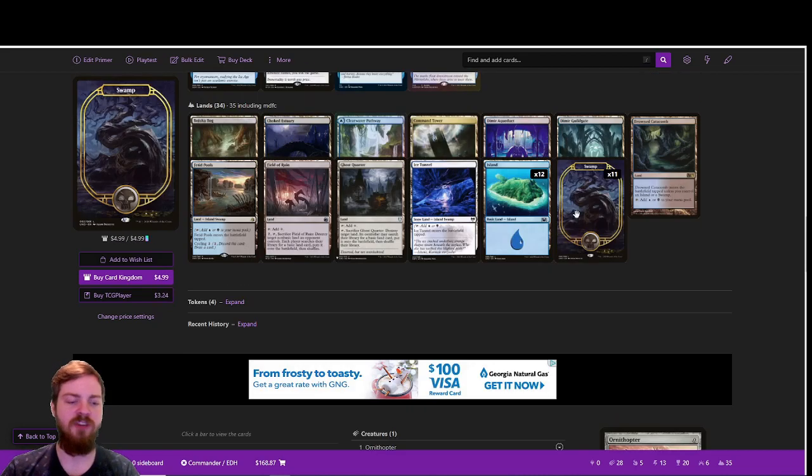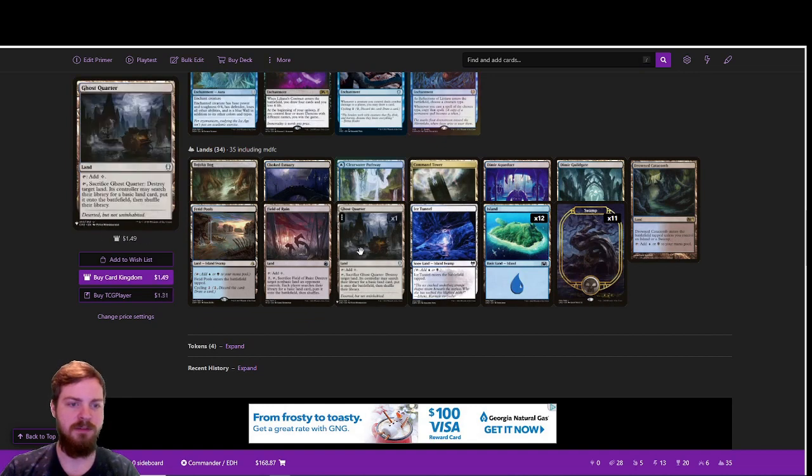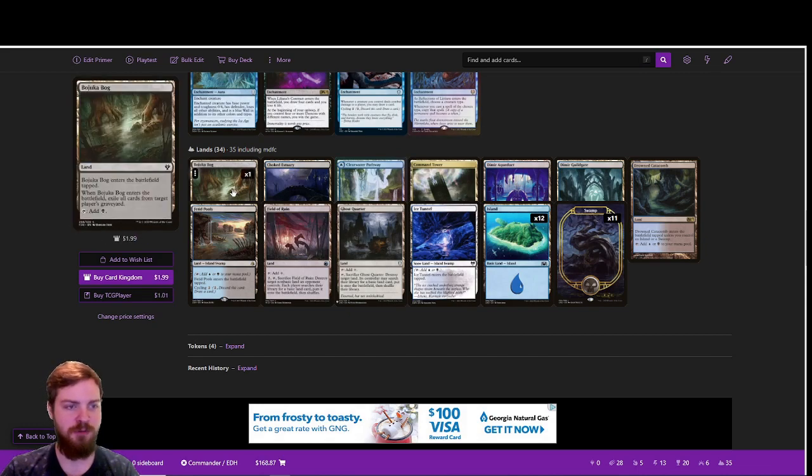A couple of utility lands like Ghost Quarter and Field of Ruin deal with lands we don't want to see on the field anymore, and a Bojuka Bog to hit the graveyard when we really need to.